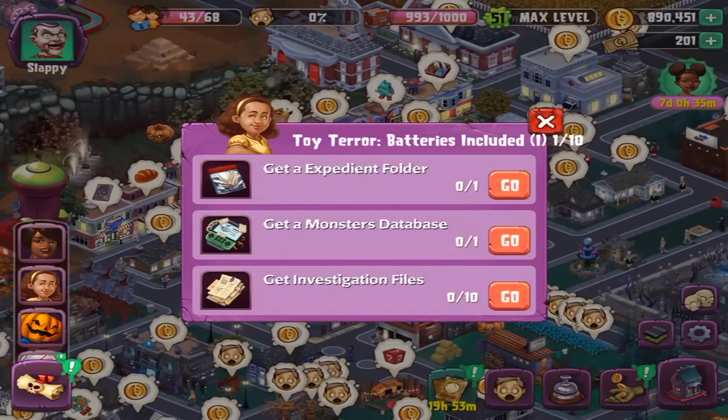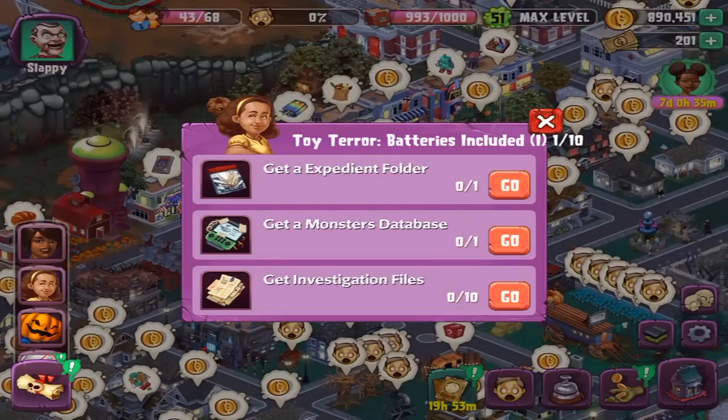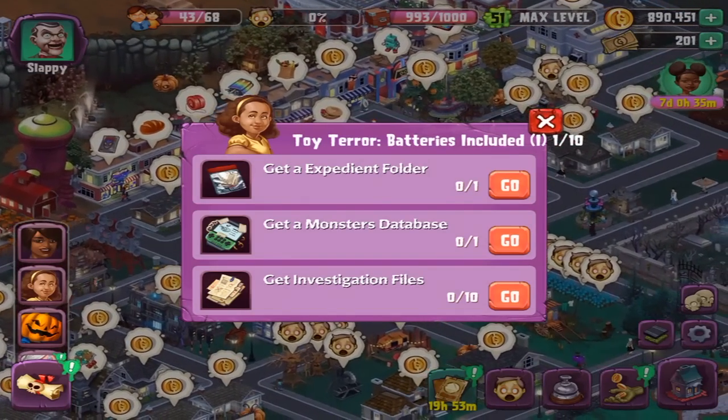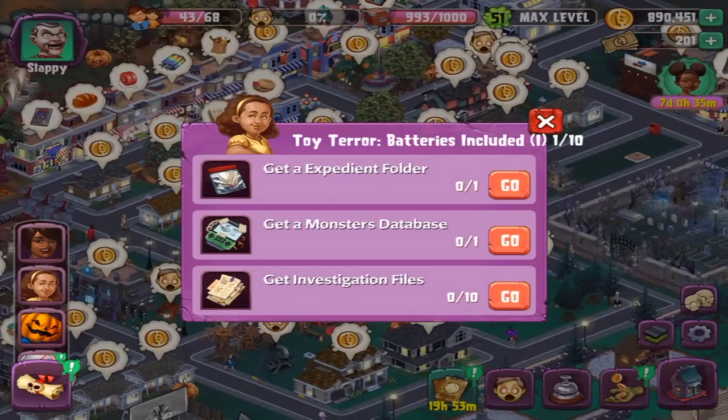Toy Terror! Expedition folder, monster database, investigation files — and it's one of ten. This is going to be a really, really long quest line. Anytime you see this particular character, this is generally like a main quest line sort of deal.